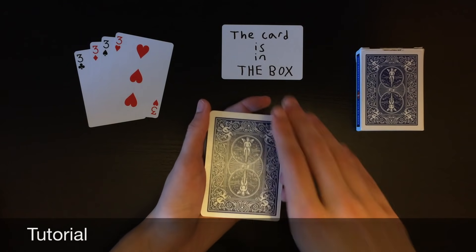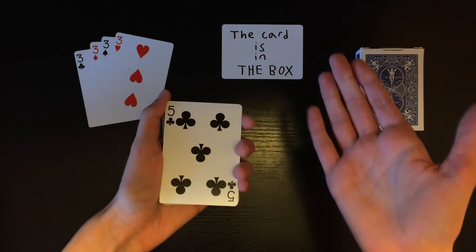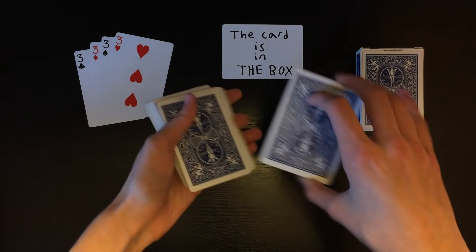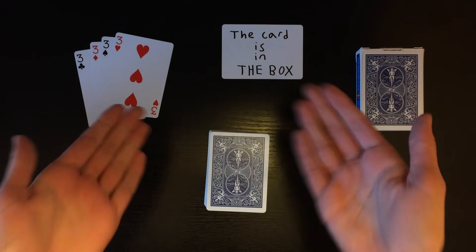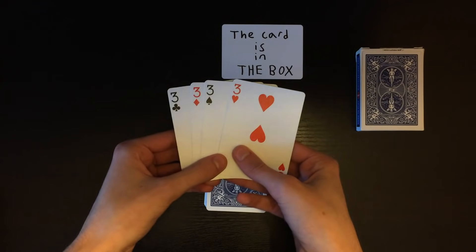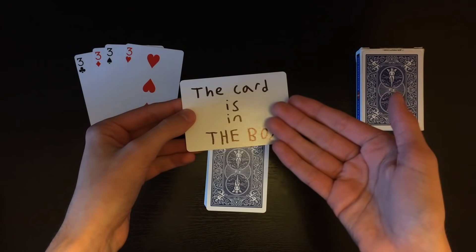This is a pretty cool trick I came up with. I just sort of combined a bunch of cool moves and skills that I knew how to do into this one trick. I hope you guys liked the performance of it. Here's the tutorial for how to do it. All you're going to need is a normal deck of cards, and you're going to need to pull out any four of a kind that you would like. I just got out the four threes.